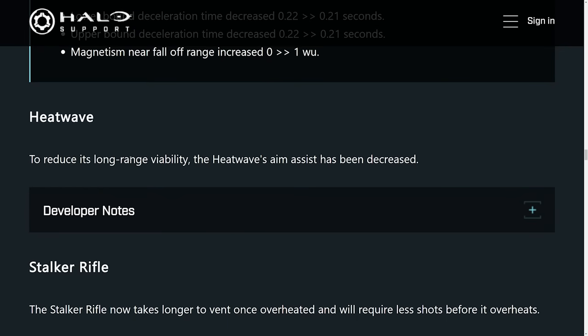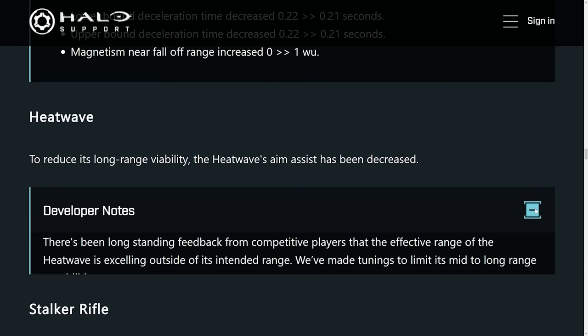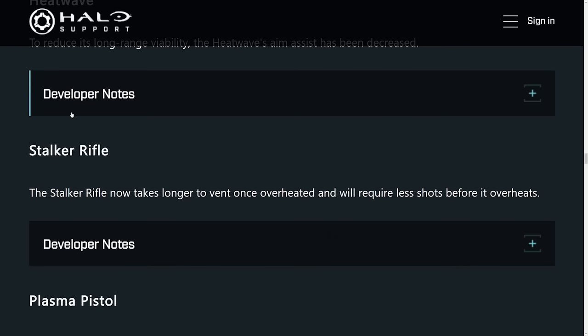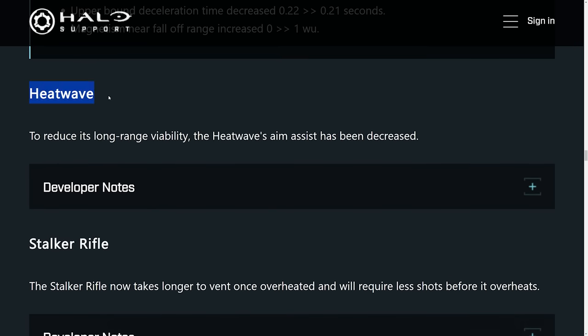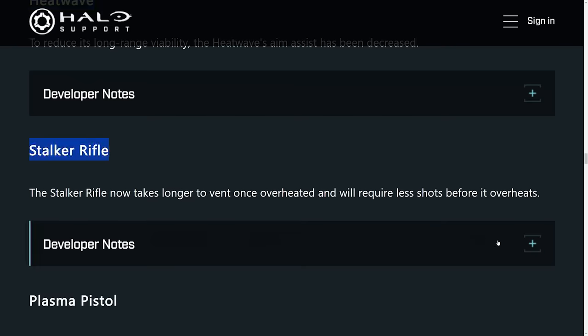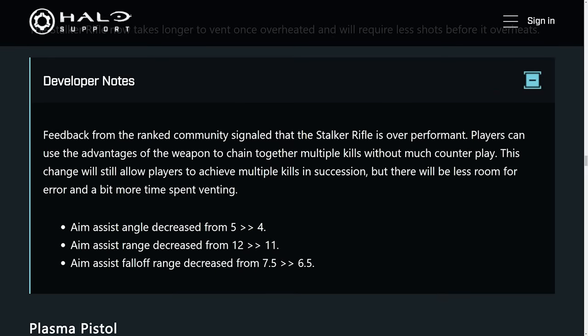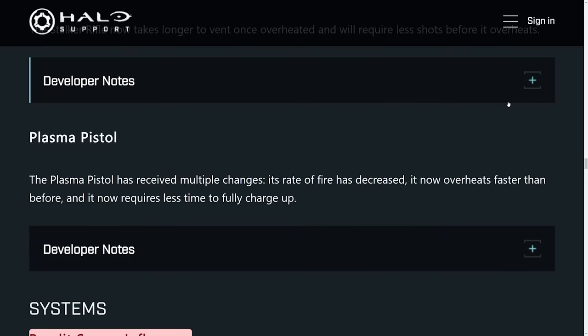With the Heat Wave, there was a nerf saying that the aim assist has been reduced a little — no damage reduction at all, but a very slight reduction of the overall aim assist. So you won't be able to snipe people across the map with it, and it will become much more notable on maps like Aquarius. The Stalker Rifle also received a nerf — it now takes longer to vent once overheated and will require less shots before it overheats. Aim assist has been decreased for the weapon as well, so it got a significant nerf overall and you'll basically need to be a little bit more accurate.